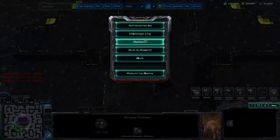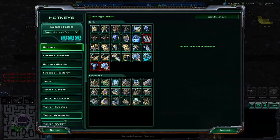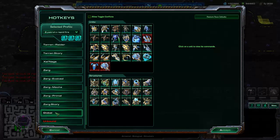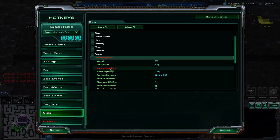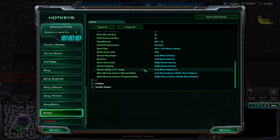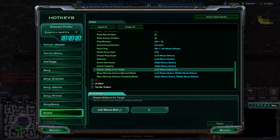To set it up, hit F10, go to Options, go to Hotkeys in the lower left, go to Global, then go to Unit Management, then go to Choose Ability or AI Target. Normally it'll just say left mouse button here and the alternate will be blank. I have this set up as C, so I can just hold down C when I want to creep spread.